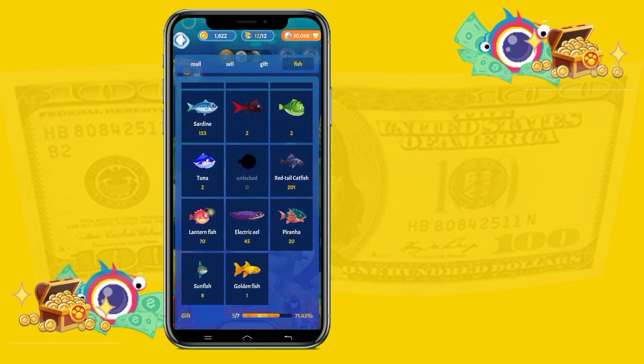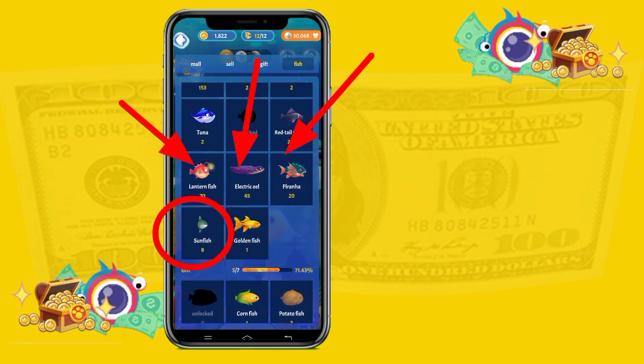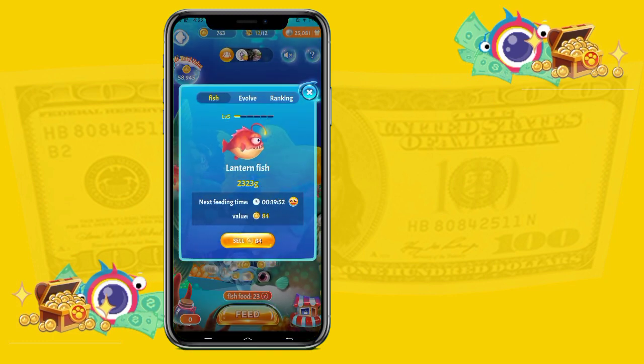After the lanternfish, it will level up and become an electric eel, then a piranha, and the last level will become a sunfish. With this, you need to always check the evolutionary tree to determine which level you need to grow the current fish to.